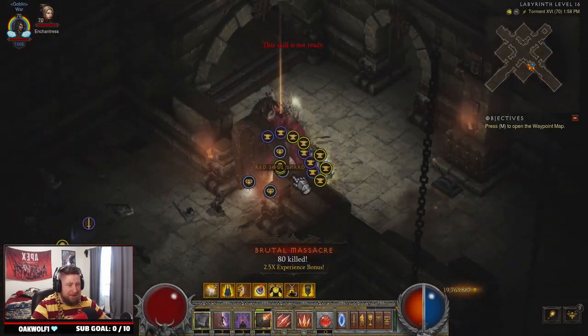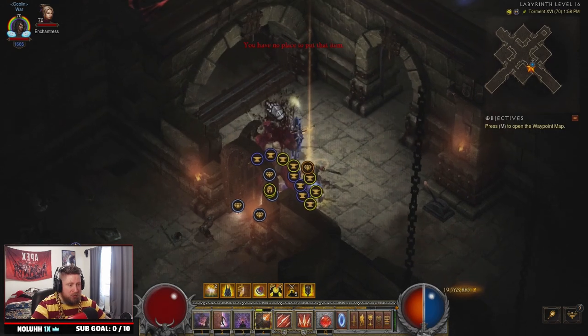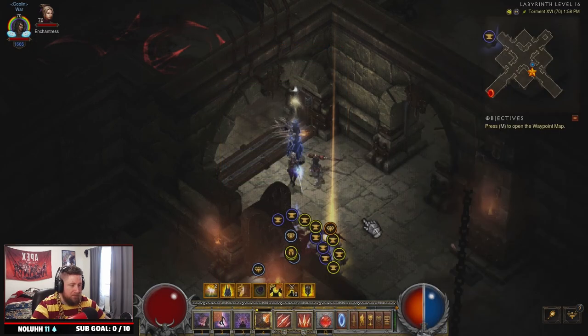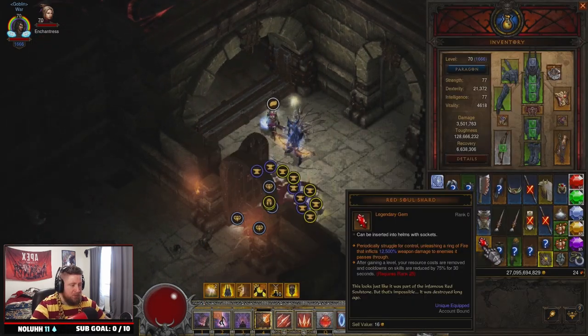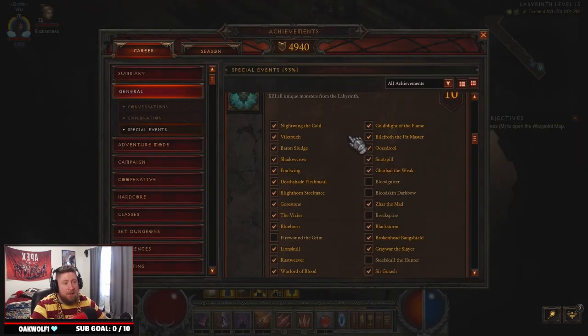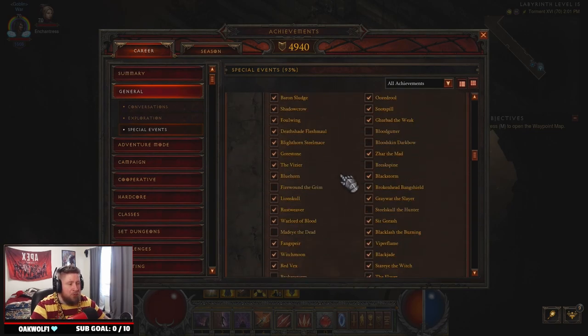The Dark Lord — boom, Dark Lord is dead. You get the Red Soul Shard for killing him. Make sure you keep this Red Soul Shard — it is a very rare item. This is the only way to get it as far as I know, through this event.